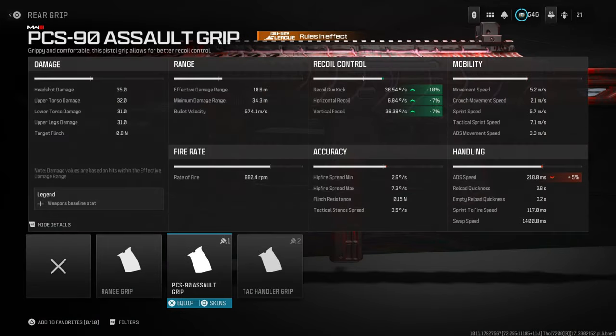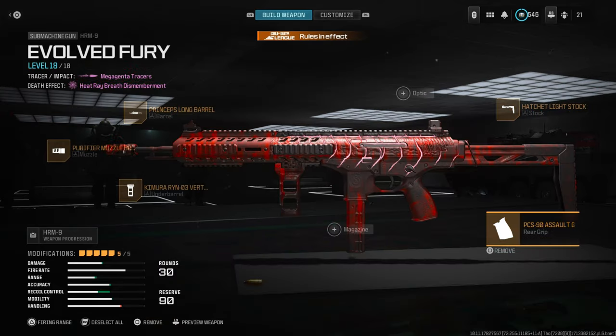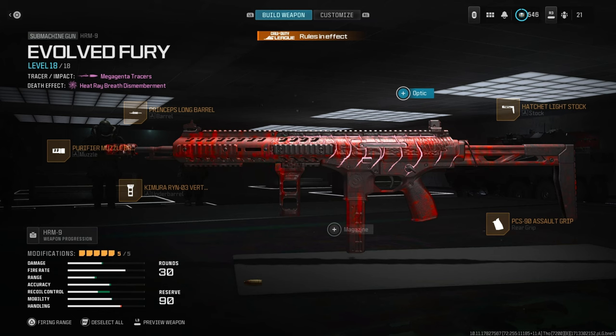For the rear grip, use the PC90 Assault Grip. This class is not my personal favorite — that's why it's number five. I recommend using the other four I'm going to show you. Mostly, if you're playing SMG, I would recommend using this only on Rio and Six Star.